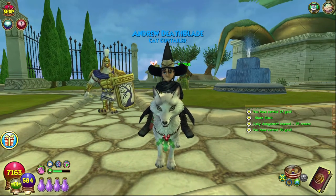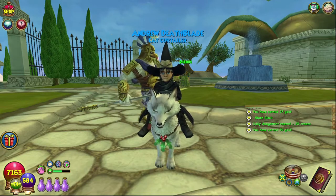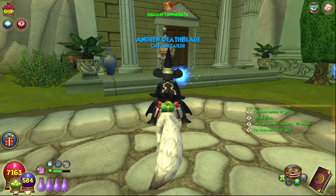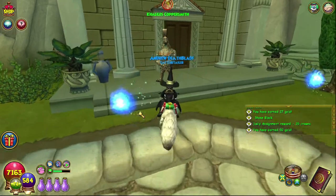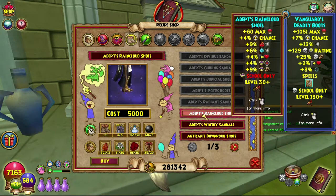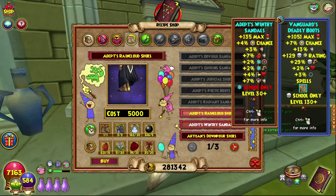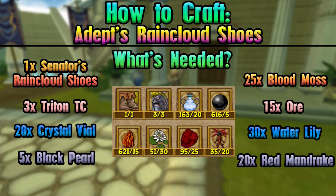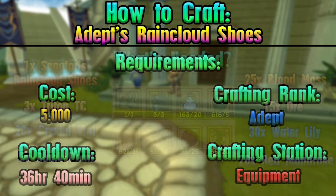Hello and welcome back to the Craft Box. My name is Brent and today we are on episode 78 of the Completionist Crafter series. We are back in Aquila crafting the lovely storm senator's rain cloud shoes — adepts, not senators. Everything you will need is on screen as always, and also the requirements for it, and we're gonna go home and craft this real quickly.